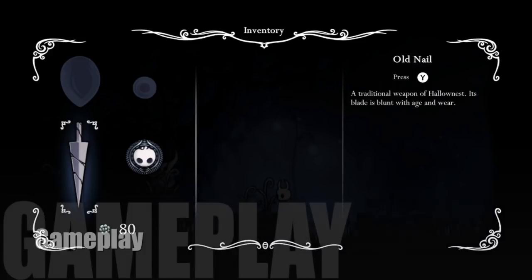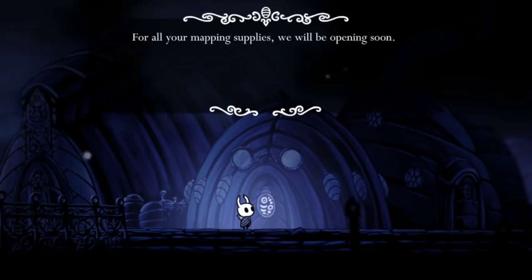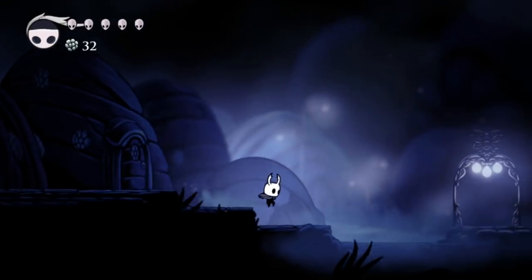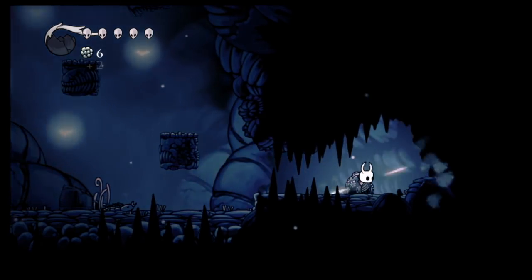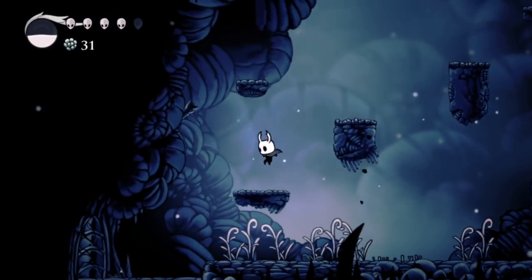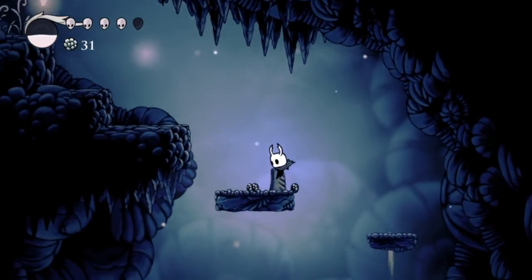Hollow Knight is a 2D action platformer and you start out with a nail as your weapon, which is funny in itself seeing as this thing looks like a massive sword and is almost bigger than our protagonist. Like any good platformer you can run left and right, jump on all platforms and take down enemies that get in your way. Some of these enemies will charge at you, others will shoot at you, and there's those that try to jump on you — you can move past them if you wish but then you're not going to get that precious Geo.